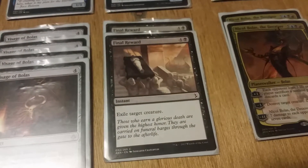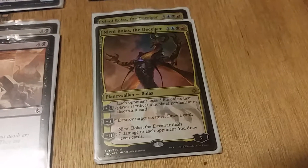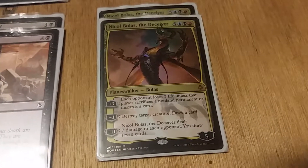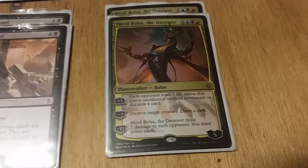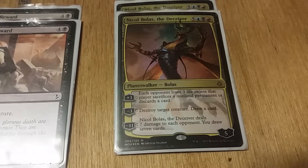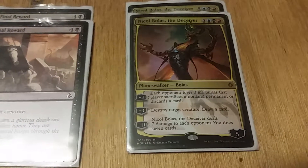Final Reward is one black, four colorless instant — exile target creature. And the entire heart and soul of the deck, Nicol Bolas the Deceiver, is one red, one black, one blue, five colorless. Plus three: each opponent loses three life unless that player sacrifices a non-land permanent or discards a card. Minus three: destroy target creature, draw a card. Minus seven: Bolas deals seven damage to each opponent and you draw seven cards. Comes into play with five loyalty counters.